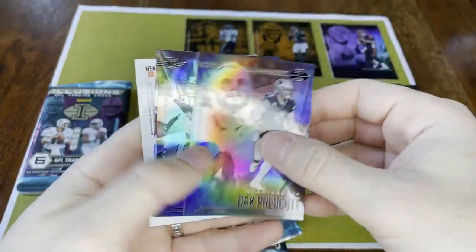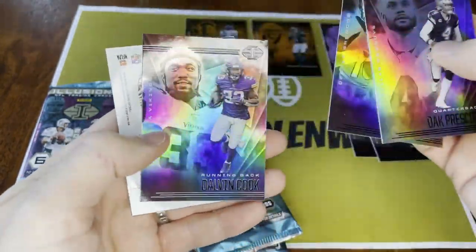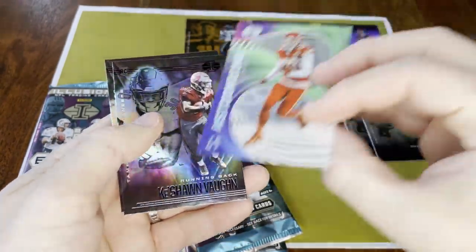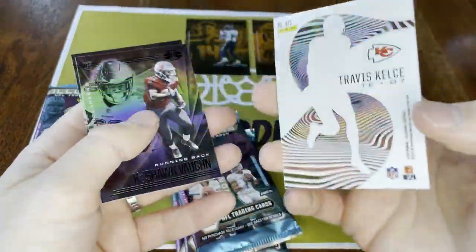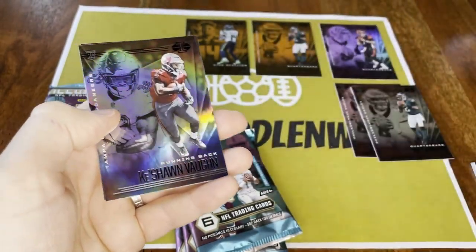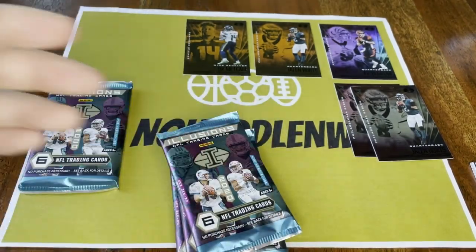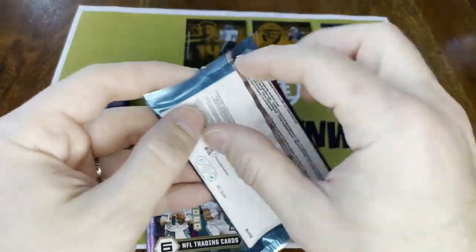Next pack: Dak Prescott, Jerry Jeudy, Dalvin Cook, and Travis Kelce — just the base, not numbered. Keishon Vaughn and Richard Sherman again — we've seen these guys in the cello packs we just opened.